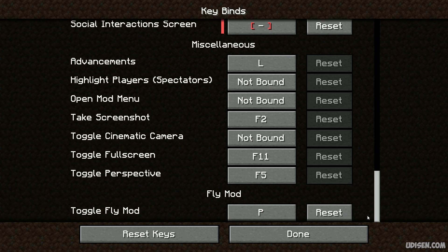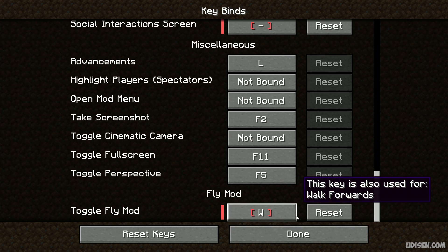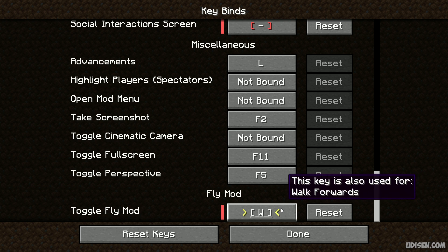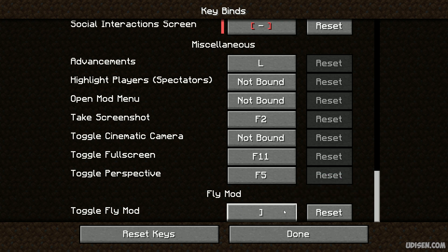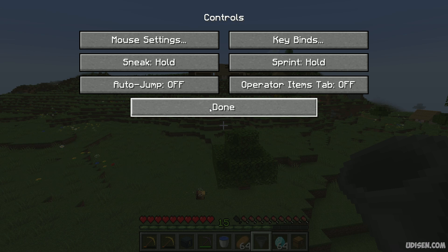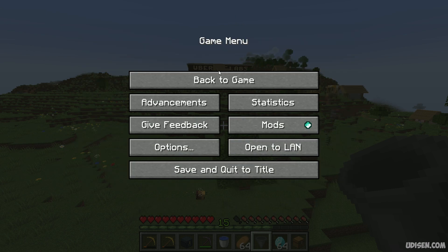Important: if this button has a red color, it means another mod is already using this keybind and you cannot use the button properly. In this situation, press the left mouse button. You will see an underline and yellow symbol — press and choose any other button. Then press Done, Done, Done, Escape.